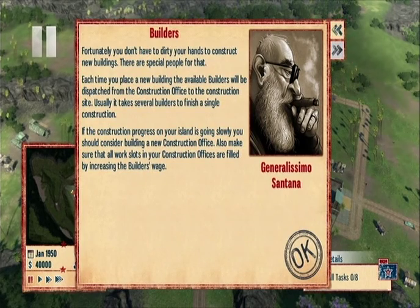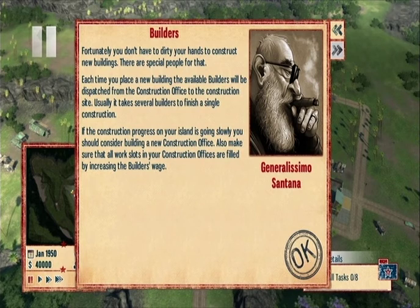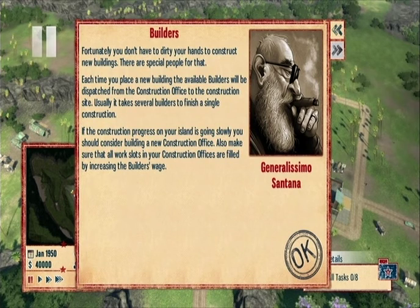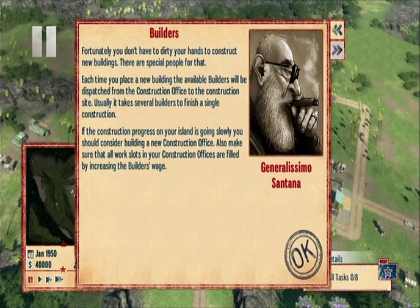Builders — there are special people for that. Each time you place a new building, the available builders will be dispatched from the construction office. Usually it takes several builders. If it's going slowly, consider building a new construction office. Also make sure that all the work slots in your construction office are filled by increasing the builder's wage.